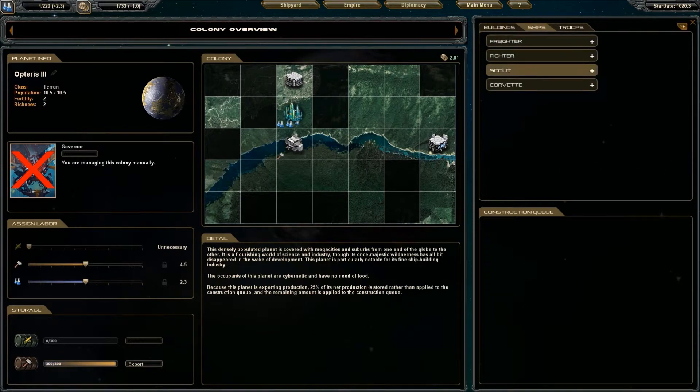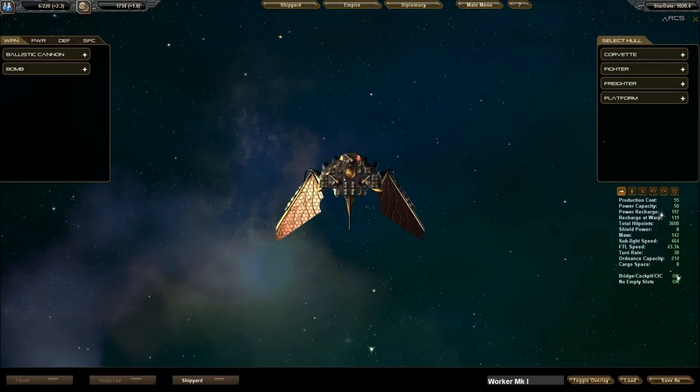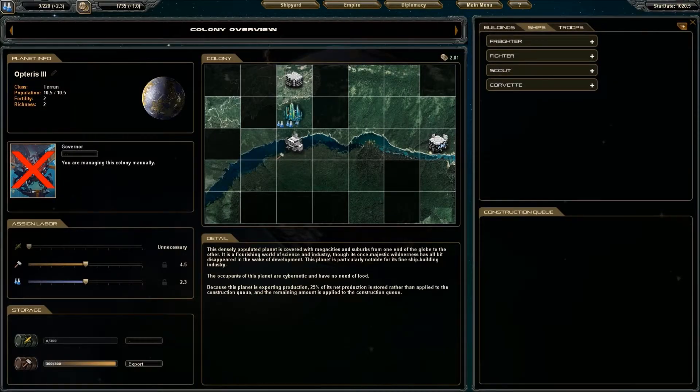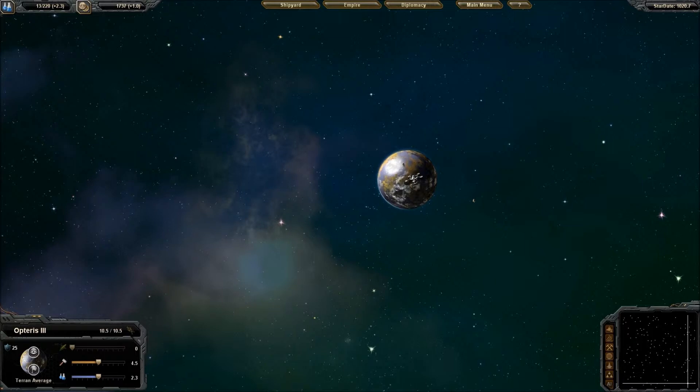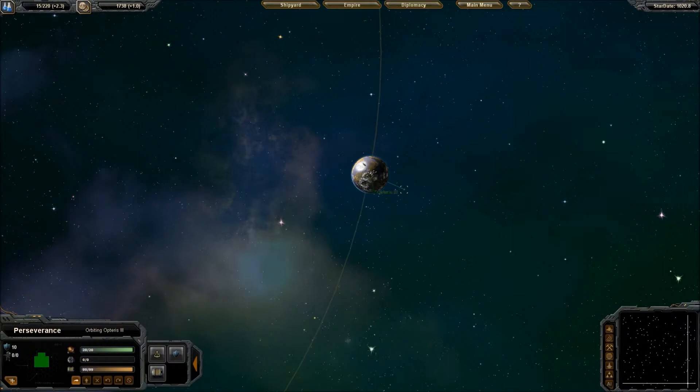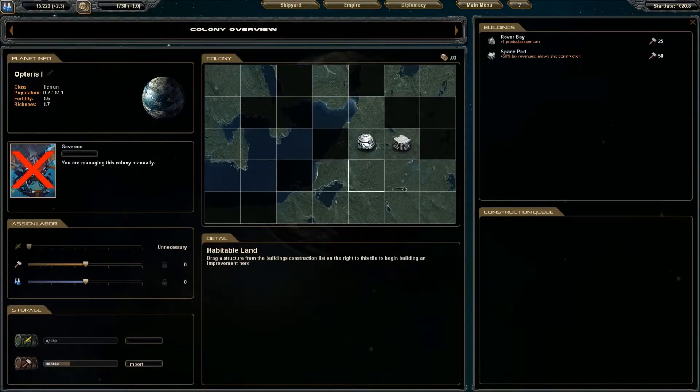Close out, and then we go here — now under corvette we have Worker 1s. But what do these default ones have? They just use flak. I'm not a big fan of flak — I like mass drivers and rail guns. So we'll go ahead and add a few of these, being careful not to overstep my economy. If I do, we'll go into debt. No one wants that — colonies will start to go into resistance, and that won't be fun for anyone.